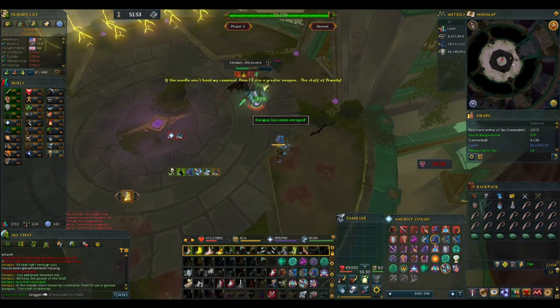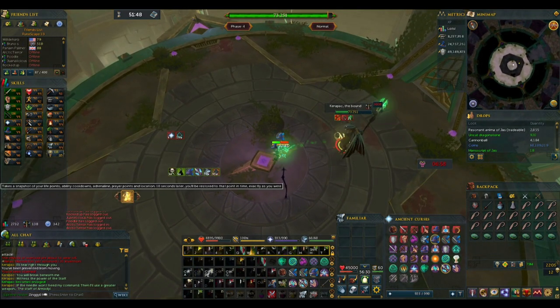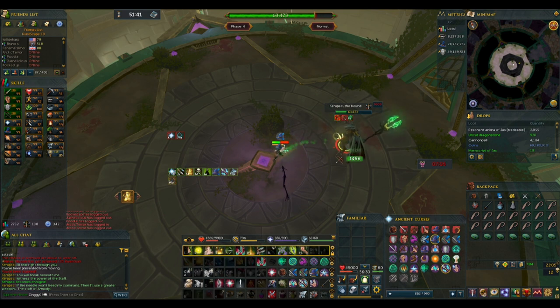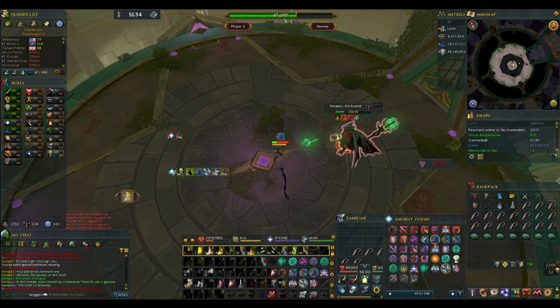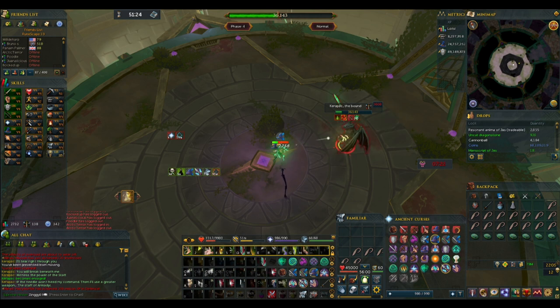In phase 4, Karapak will heal and get rid of all of his other abilities in exchange for an enraged auto attack. These attacks will deal high magic damage and progressively ignore more and more of your protection prayers while dealing more and more damage. Thankfully, Devotion still works to negate all of their damage to 1, and Debilitate and Reflect are great at knocking down the damage even further. If you choose to use Resonance, you can heal upwards of 4,000 off of a single one of his auto attacks. This section is just about DPSing the boss down before his damage output becomes too much to deal with. Once the boss reaches 0, you've done it and you've completed your first KC at Karapak the Bound.